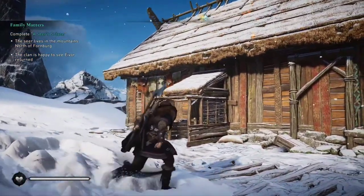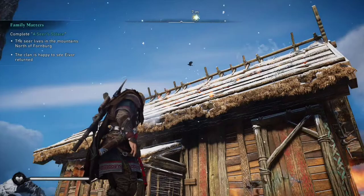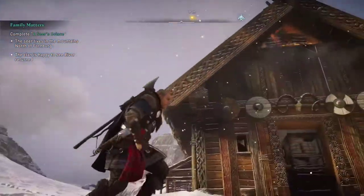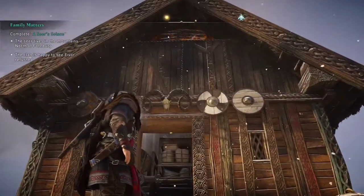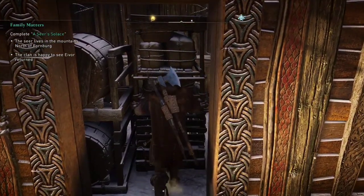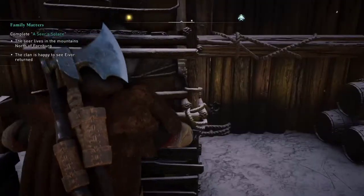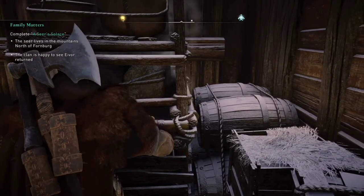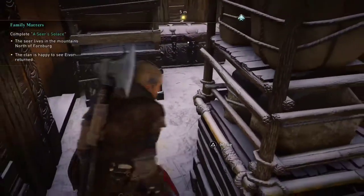Now that the house is lit up and on fire, we're going to go back to the original shelf, and this time when we push it, it is going to move. That's really good because now we can go inside and collect the treasure.